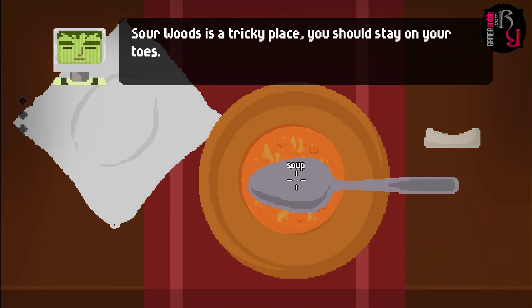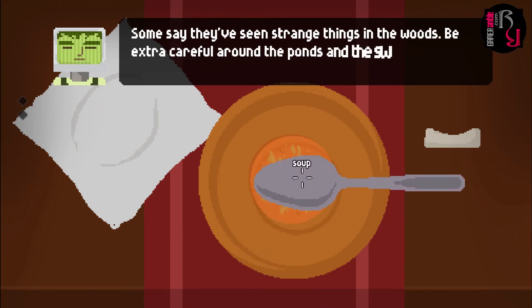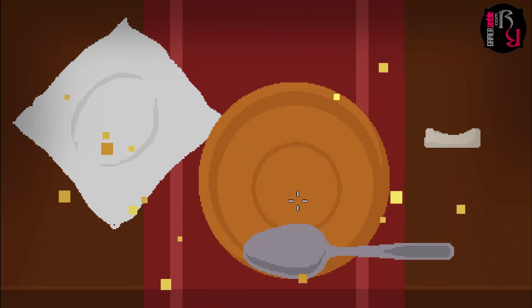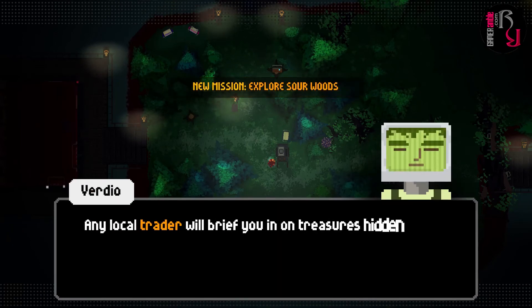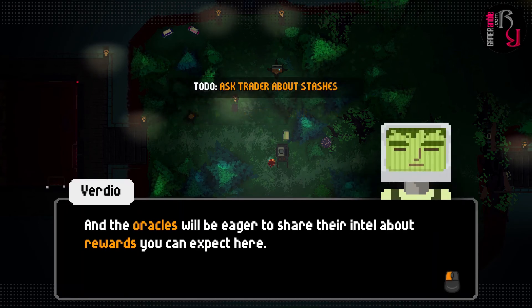For example, Vex must select the right tool from Tin when attempting repairs and then move it up towards the top of the screen to take it out before it can be used. Likewise, when eating cozy meals with the robot locals, players must click on the food with a spoon and then move it to the bottom of the screen for Vex to take a bite. It can feel a little clunky at first, but once players get used to the way things work, it adds to the game's charm.